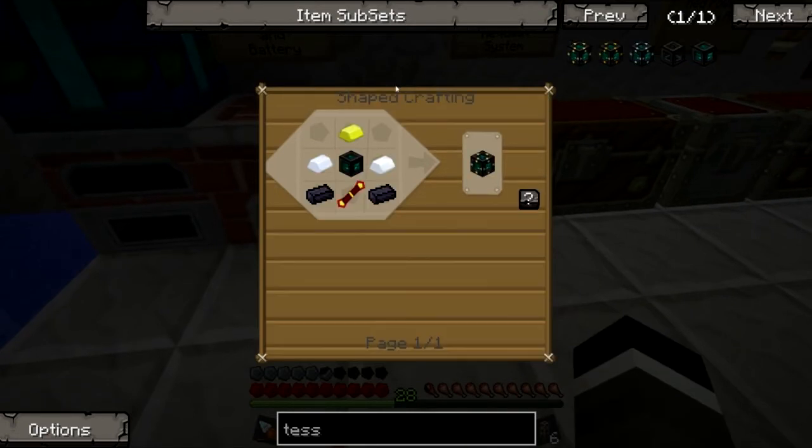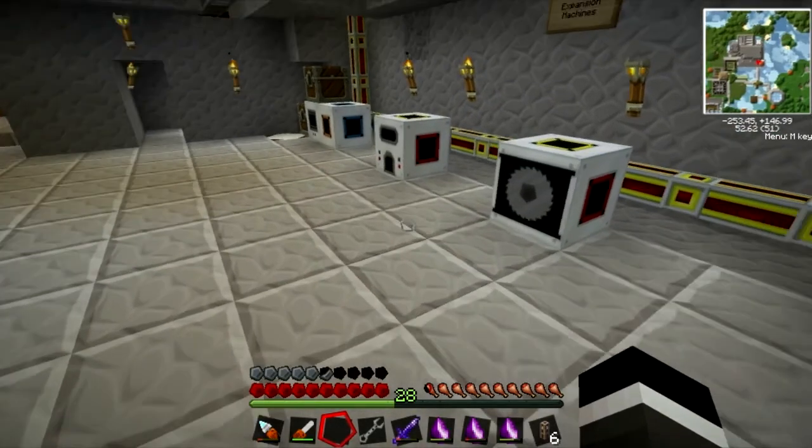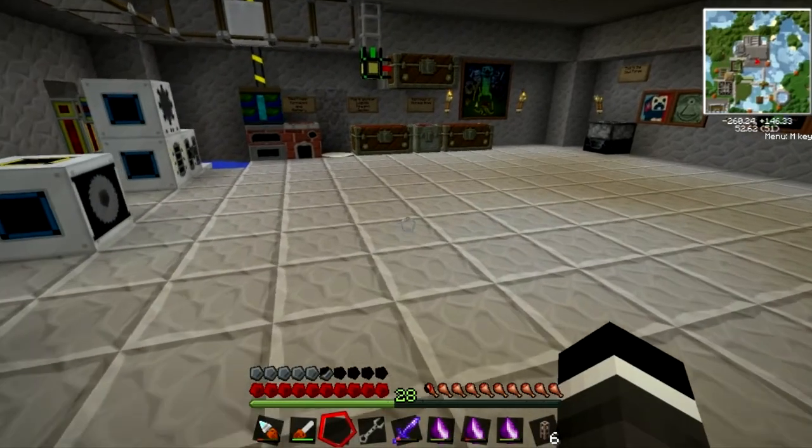Say I want to make the Energy one - I would need an Electrum Ingot, Silver Ingot, Lead Ingot, and a Redstone Conductance Coil. Which means we need a bunch of Electrum. Do I have any Electrum? I do have Electrum. Look, I can actually build this with you guys.